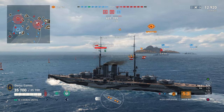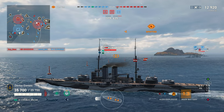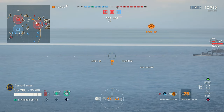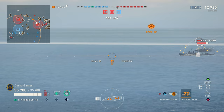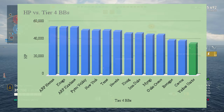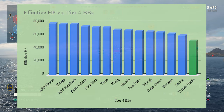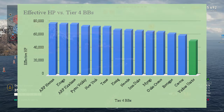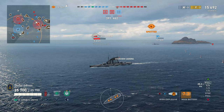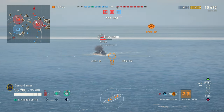How does Viribus Unitis compare to the other Tier 4 battleships? For starters, her survivability is a very, very low point. She has the worst in-class health pool — 35,700 — but it gets worse. Her heals are only good for around 5,300 apiece, giving her an effective HP pool of 51,752. Not very good. Even if you used all of your heals, a stock Kongo with no heals would have more health than you.